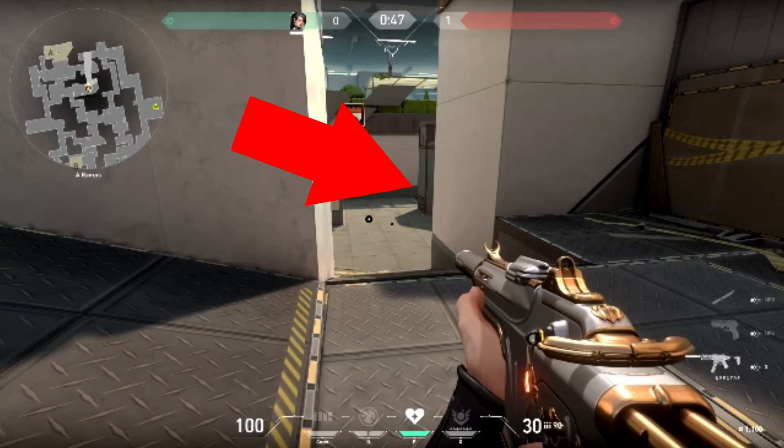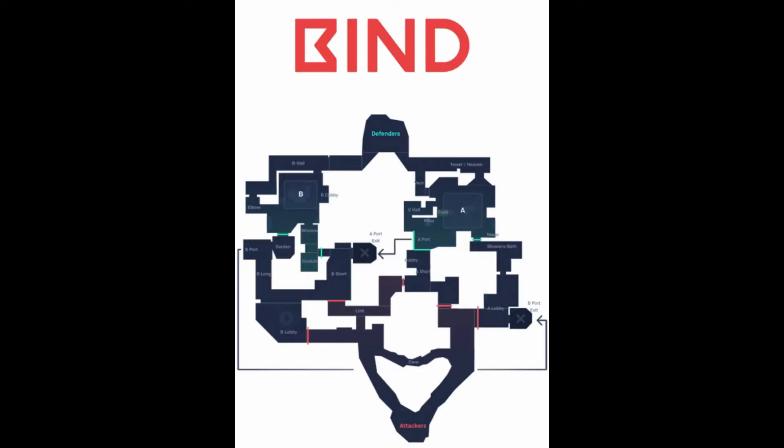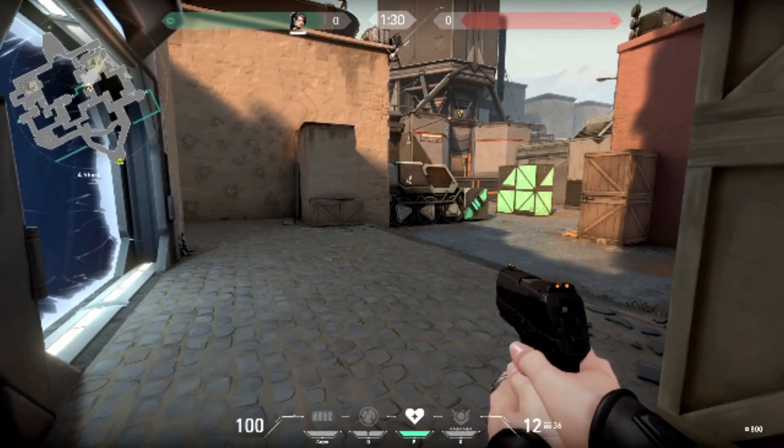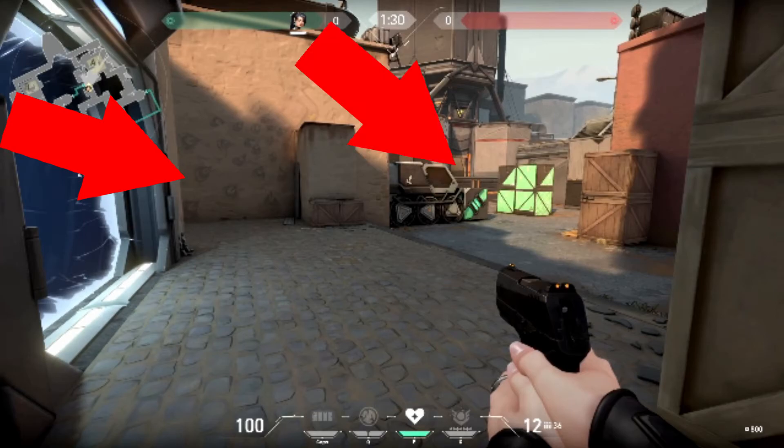The last map I'm going to talk about is Bind. Here's where the first orb is, and here's where the second orb is. The first spot is on your way to A. There are three or four spots to look at: to the left where people wait to see who's going that way, in the window where people sit with a sniper to look at showers, and to the right where people sit with a shotgun.